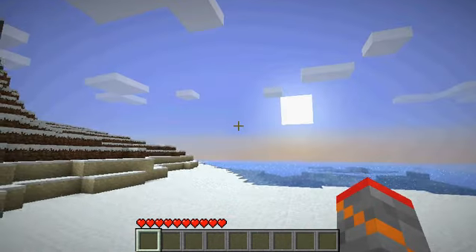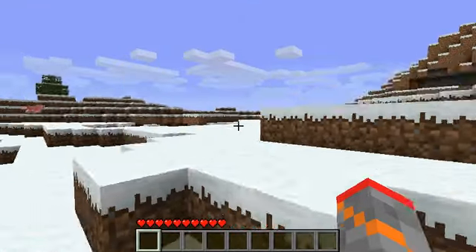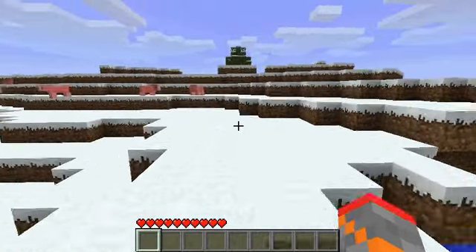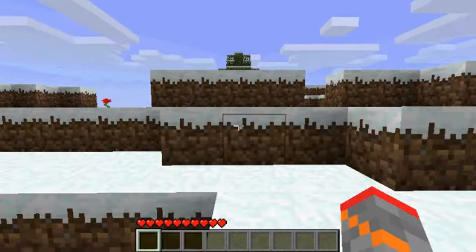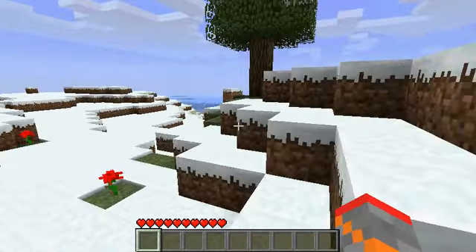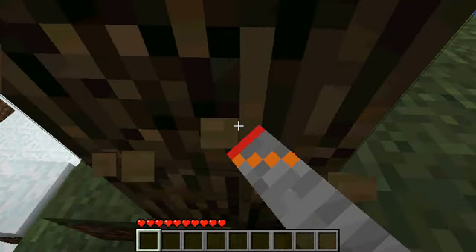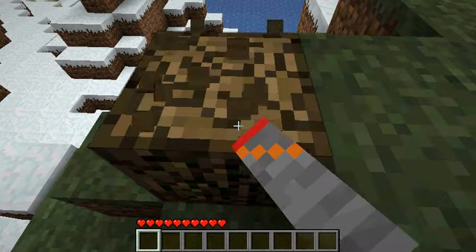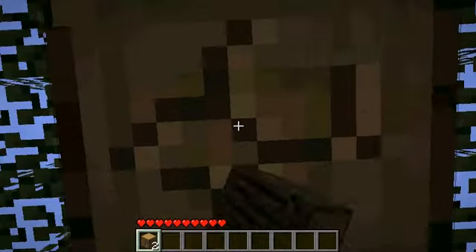I landed in a snowy biome, but that's okay — I'll show you how to start from here. The first thing you're going to want to do is locate some trees. Trees look like this. I really wish there were more trees around here, but we'll just get this one for now and then we'll go exploring. Make sure you pick up the wood — you don't want it to drop off to the side.